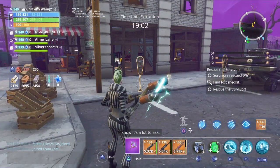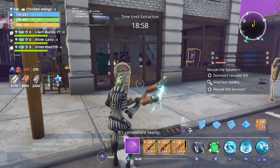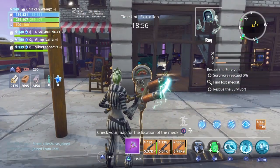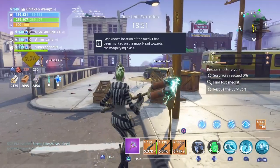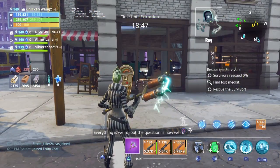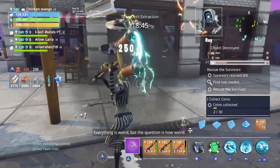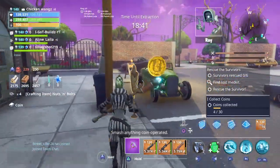As you can see here, city zones are the best because you can actually use these coin-operated machines and they do give you the coins too, which is awesome. There are a bunch of these all over the city, and if you find the arcade, it's going to be great. Everyone flip some coins and report back — smash anything coin-operated.